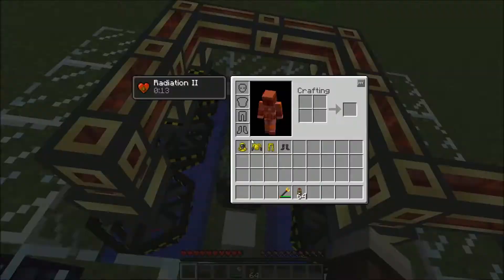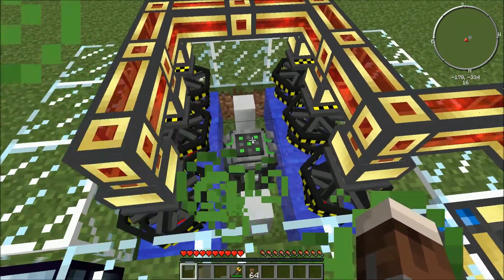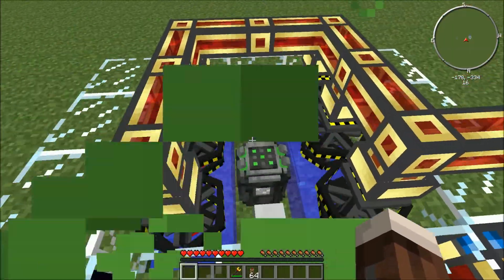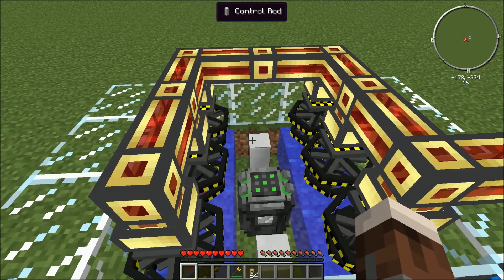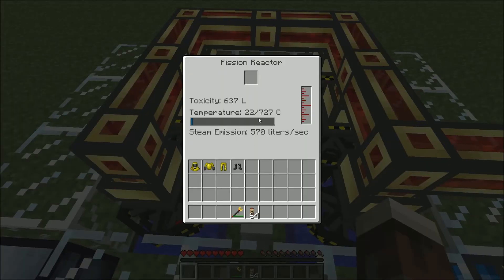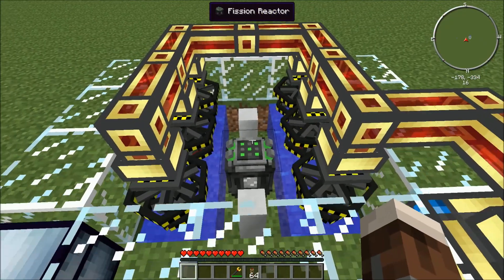There's a major problem with these fission reactors, and that's that they have a chance of exploding — actually, the chance is probably very high — unless you keep the heat regulated very well. They will explode, so you have to keep control rods in here, and then you keep the heat down in the reactor. In Minecraft, it heats to 727 degrees Celsius before the reactor explodes. I'm going to be doing a test of that later on.